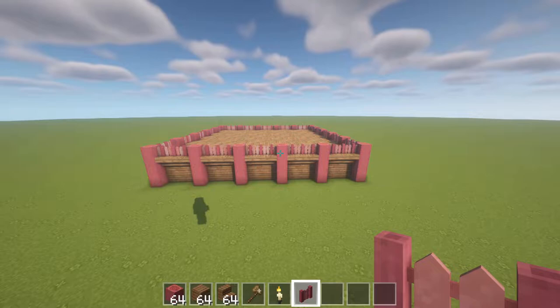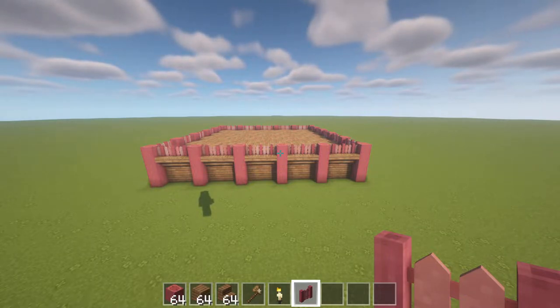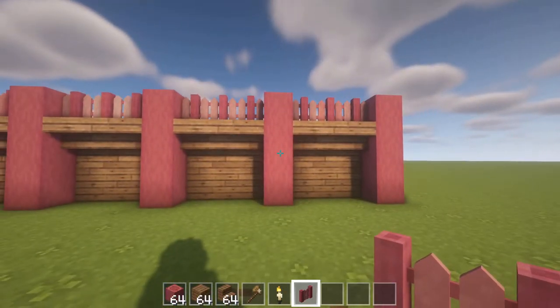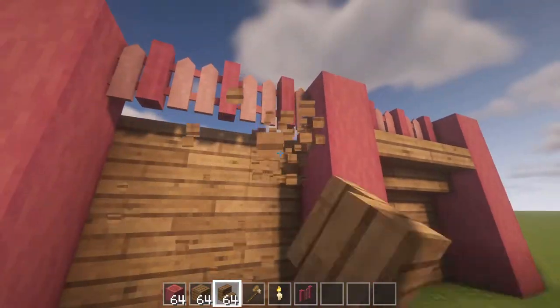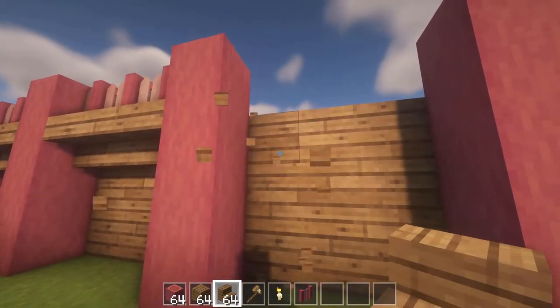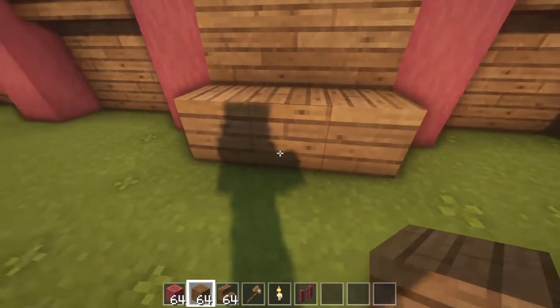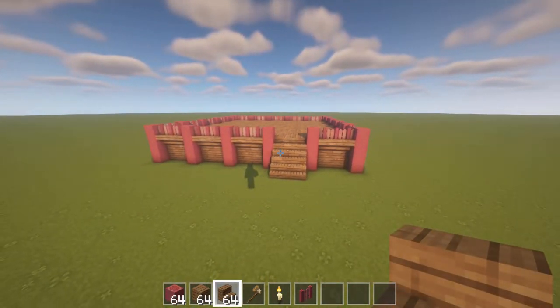You basically want to decide which way you want your house to face. And then once you've done that, you'll want to go to the right of the foundation. Then in the second gap from the edge here, you're going to want to smash out all that we've done there and create a little stairway. Fairly basic stuff using the oak planks and oak stairs. Voila, your foundation is done.